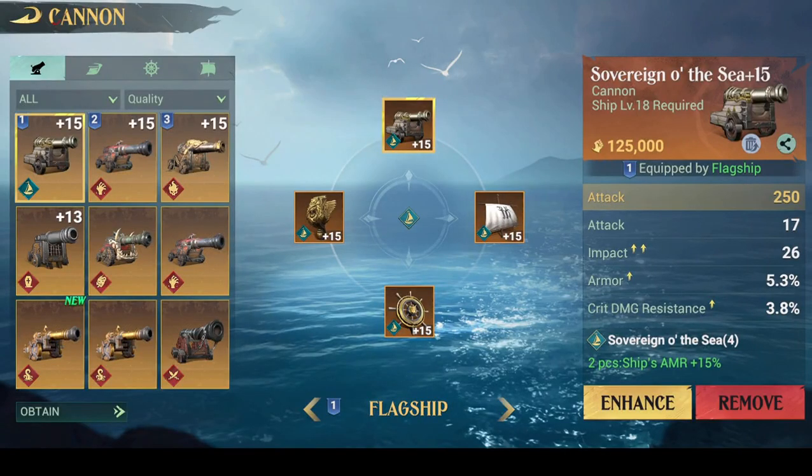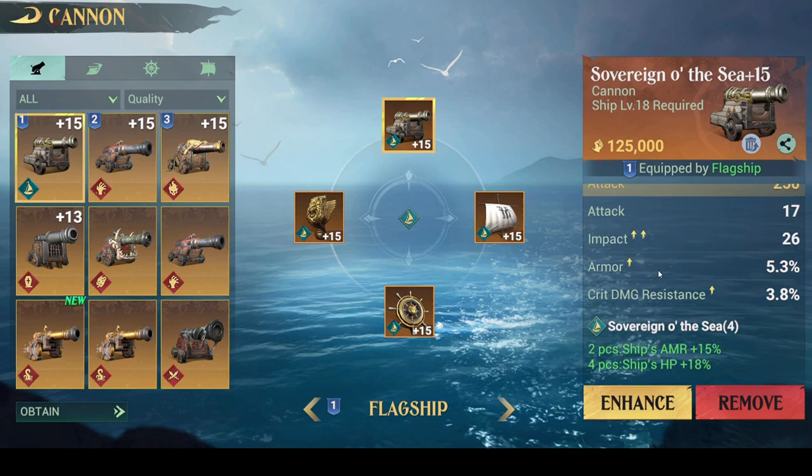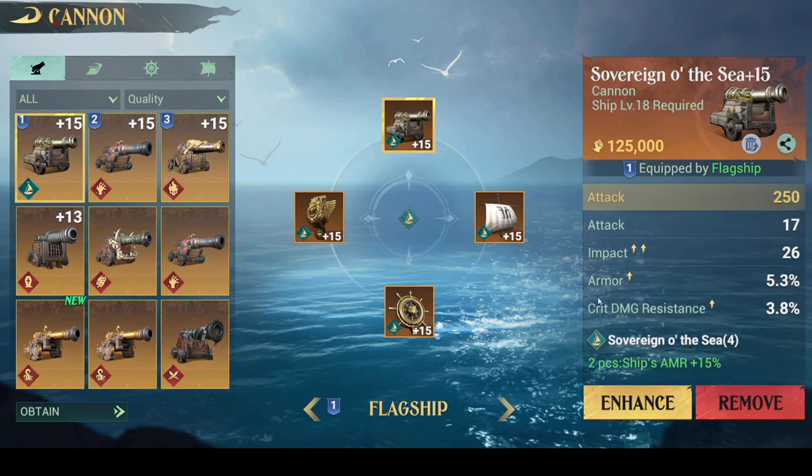What is up guys, the Loony here, welcome back to another video. Today I'm going to be talking about the substats of the ship parts. If you go to the ship parts menu and click on a ship part, you will see that it has different substats. These substats are random when you obtain the item.